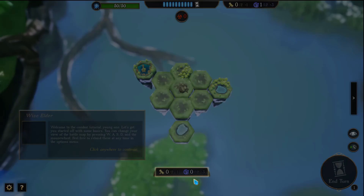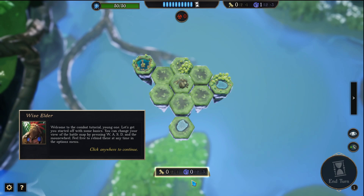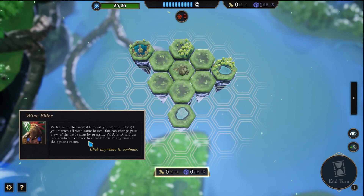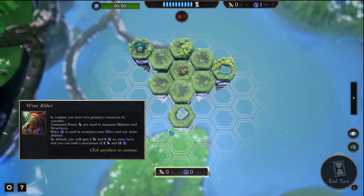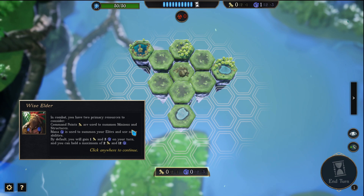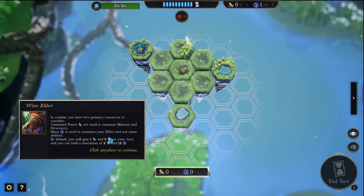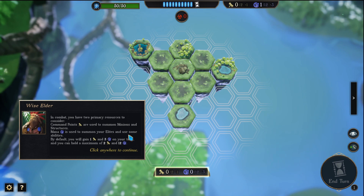Welcome to the combat tutorial, young one. Let's get you started off with some basics. You can change your view of the battle map by pressing WASD. In combat you have two primary resources to consider. Common points are used to summon minions and structures. Mana is used to summon your elites and use some abilities. By default you will gain 1 common point and 3 mana on your turn, and you can hold a maximum of 2 and 12.